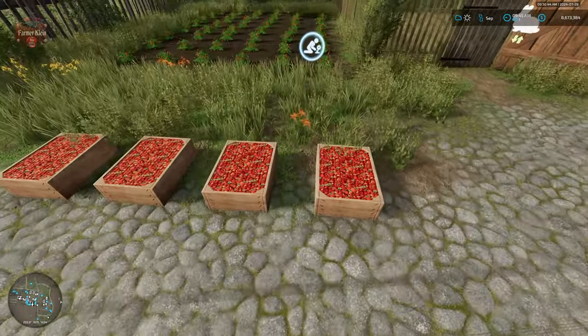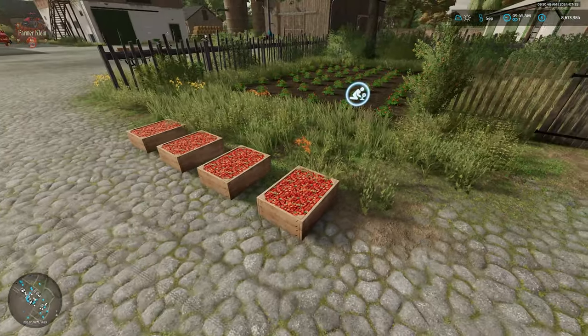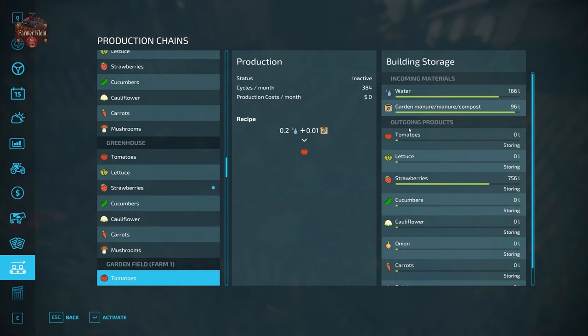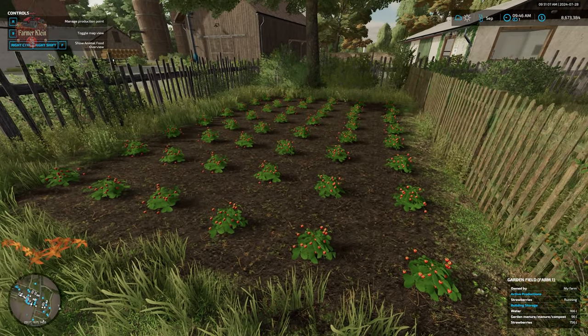The strawberries are going to come out in wooden boxes. With respect to our gardens, we're going to require water and manure or compost in order to produce our strawberries. We can also produce tomatoes, lettuce, cucumbers, cauliflower, onions, carrots, and potatoes from these little gardens.